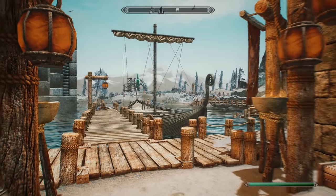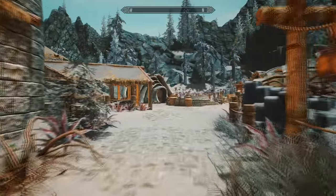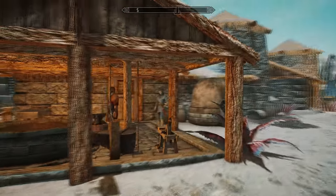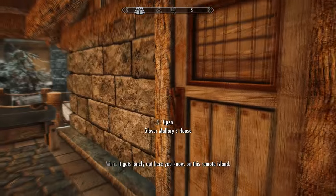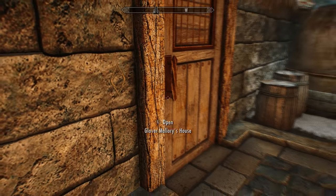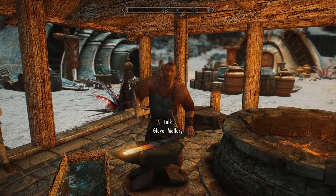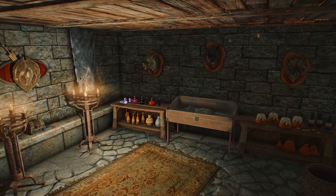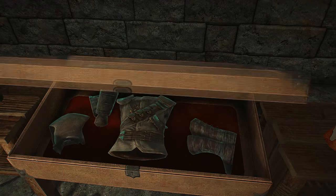Once you've reached Raven Rock, head over to the smith at the end of the street. Rather strangely, there's actually a guild shadow mark by this door. This is in fact Glover Mallory's smithy — Glover is Delvin Mallory's brother from the Thieves Guild. If we go inside to Mallory's basement, he actually has the best set of thief armor in the entire game.